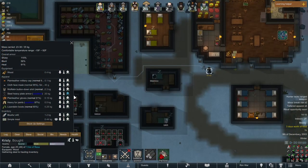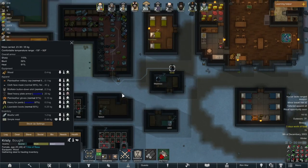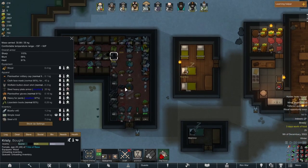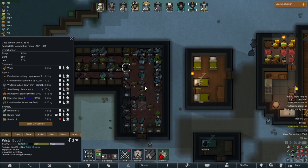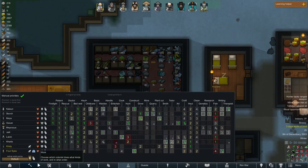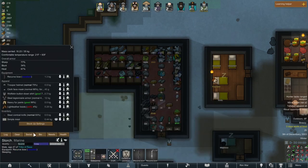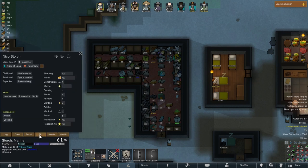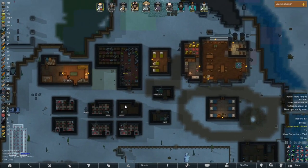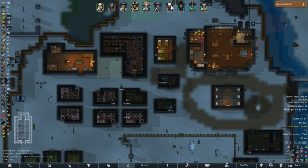Chrissie is wearing some of our heavy plate armor — how about no? Don't wear that, that's not for you. You are a slave — slaves do not get the cool armor. I believe we wanted to give that to Storch. Let's go ahead and get him to wear that. Got to give all of our melee guys good armor.